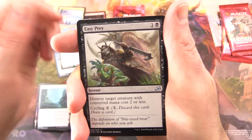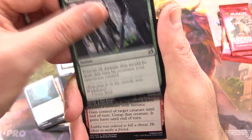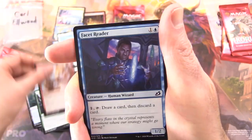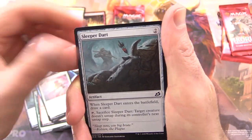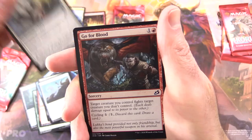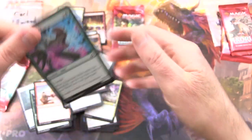Wingspan Mentor, Easy Prey, Back for More for the uncommons. Thwart the Enemy, Tentative Connection, Facet Reader, Feeding Otter, Light of Hope, Sleeper Dart, Pacifism, Go for Blood, Mutual Destruction, and Excavation Mole for commons.